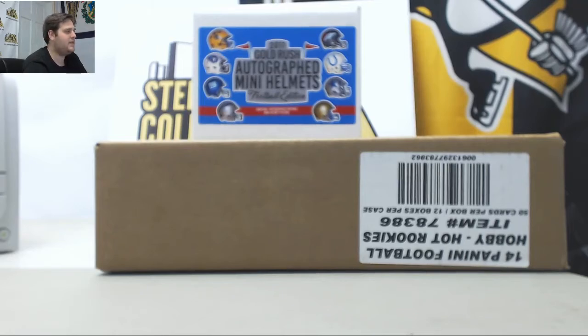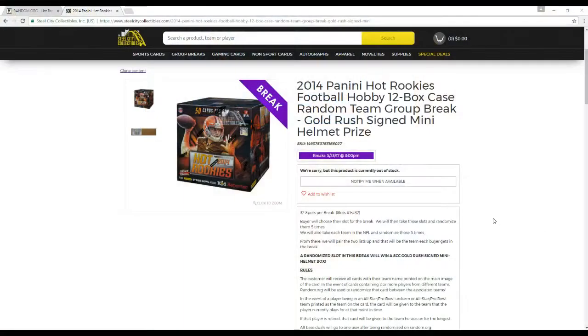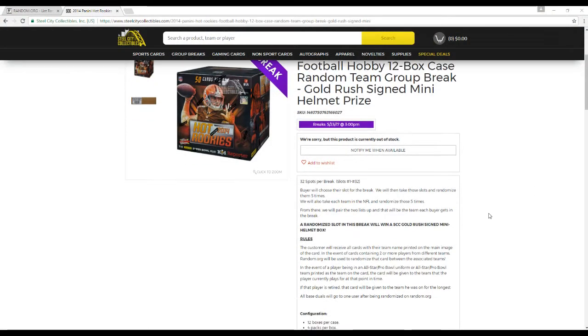We're going to give away a signed Gold Rush mini helmet. Here are the rules real quick. After we randomize the teams and the break is over, whatever team you get in this break — if that's the helmet team, that's where it's going. So if you get the Texans and it's a Clowney helmet, you're getting that helmet. There are 32 slots in the break. Buyers choose their slots, we'll randomize them 5 times, and also randomize each NFL game 5 times.